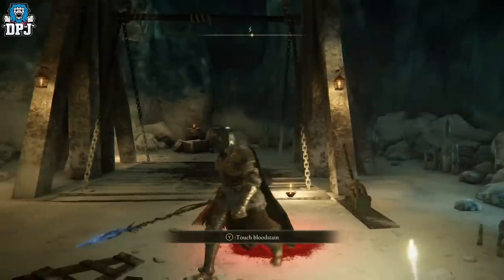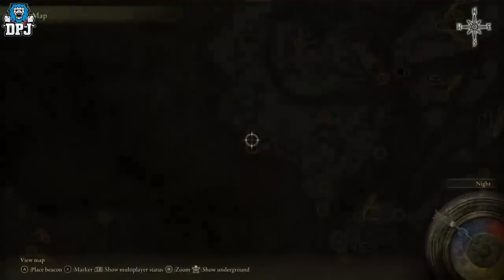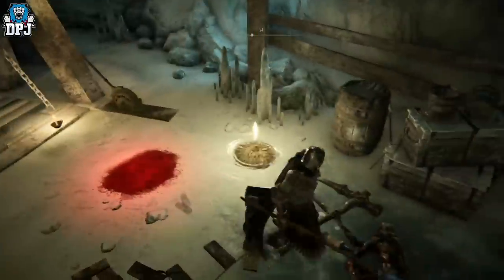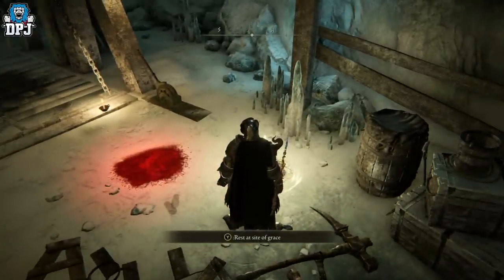It's also way easier to do than many of the other map-edge spots because there's no climbing here. This grace point is inside the tunnel and this is the one you want to activate when you first come here, because this is the one we're going to fast travel back to.